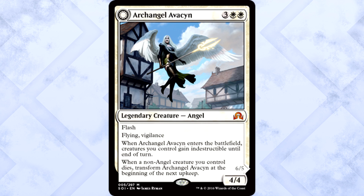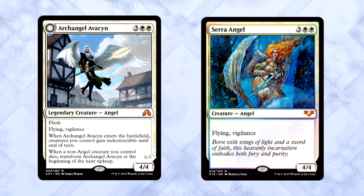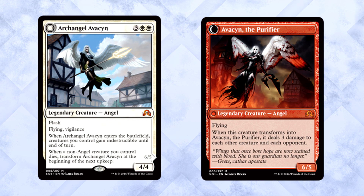Let's take this one step at a time. Archangel Avacyn is stupidly crazy. Five mana for a 4/4 with flying and vigilance is Sera Angel, straight up. However, we're adding flash and a combat trick to make your creatures indestructible when she enters the battlefield. Gross. Amazing top end for an aggressive deck. Heaven forbid one of your non-angel creatures dies — anger of the gods all over the place. She just throws caution to the wind and burns everything. The flavor here is ridiculous. The card's ridiculous. Easily one of the chase mythics in the set. Absolutely bonkers.